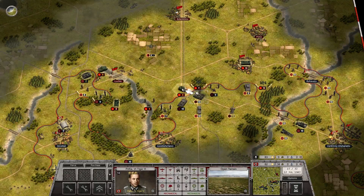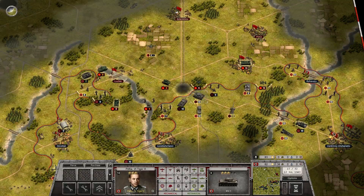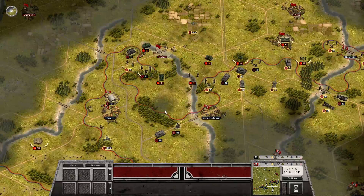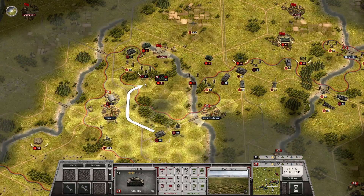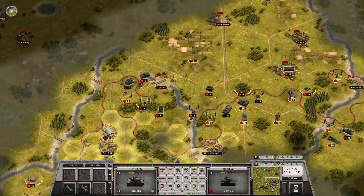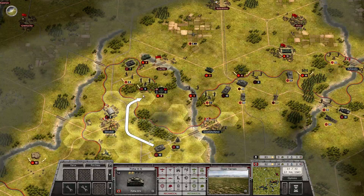There we go. But it only takes it down to three. The KV can't reach over there. This is primarily a Panzer III and it's very good against infantry, but not so much against tanks. But at least it can take the Valentine down a little bit, so I think we'll use it for that purpose.